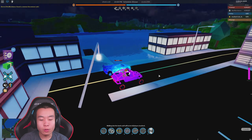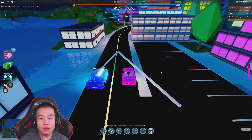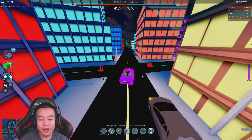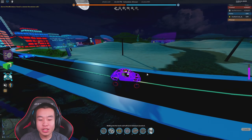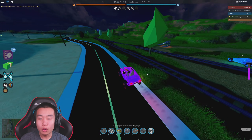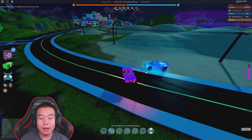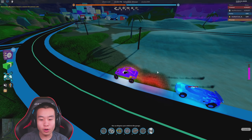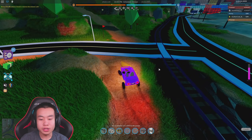We're gonna do torpedo versus dune buggy next because it kind of beat the Lambo. Three, two, one, go! This acceleration is stupid — why is it this fast? Why does this glitch even exist? We pretty much tied that time. I'm not sure how I feel about the roadster test right now — I have a feeling the roadster is gonna get completely destroyed, but the only way to find out is if we actually test it.